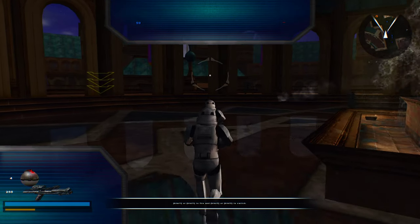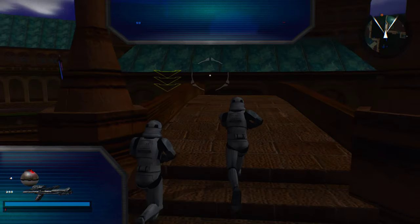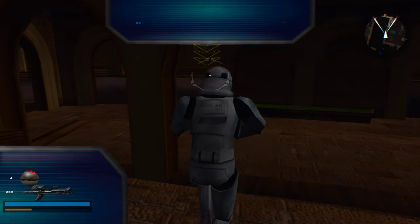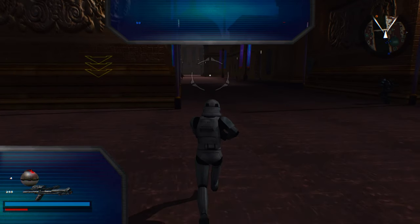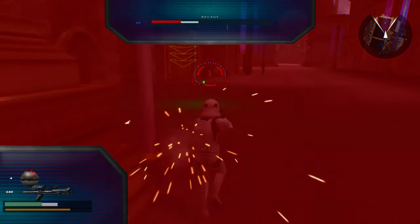She is heavily guarded in the central plaza by a group of Jedi and an auto-turret grid. In order to defeat these defenses we must set up a perimeter around the central plaza and shut down the auto-turret grid. Your numbers are few and the mission's success rests on your shoulders.